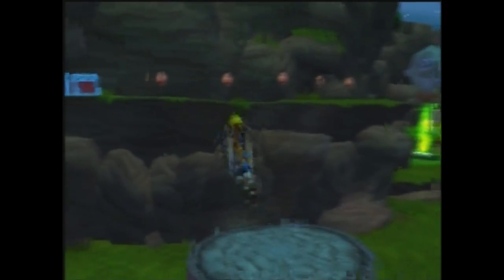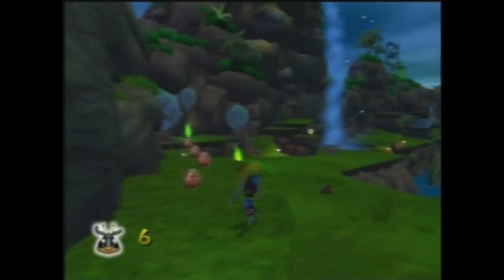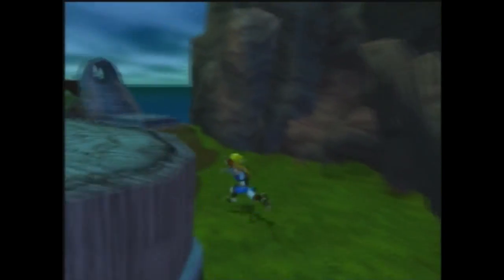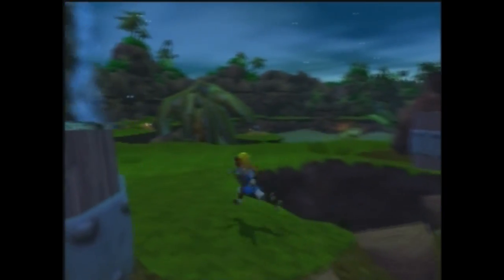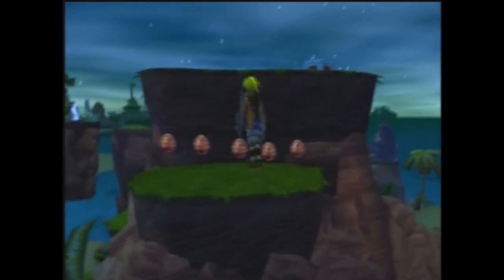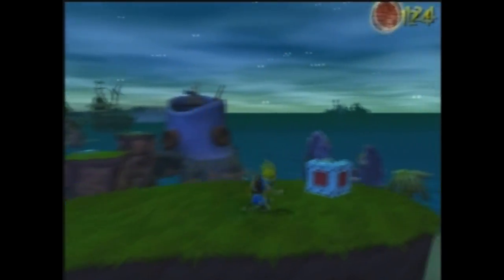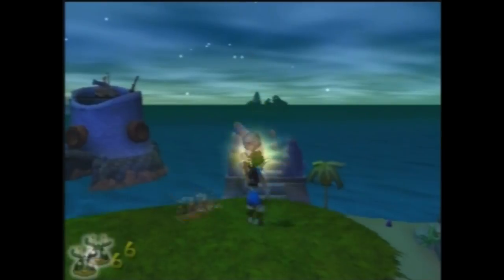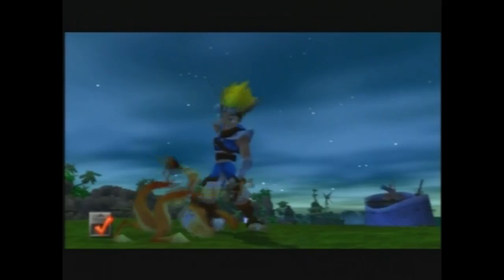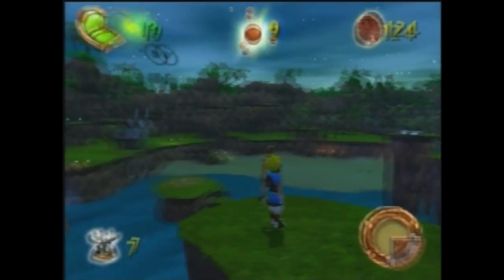There's another scout fly up here. Okay, we need one more scout fly — hopefully we'll be able to find that. If we go up here this should be... yep, scout fly! Yay! There we go. So now we should have nine power cells — yes, nine.